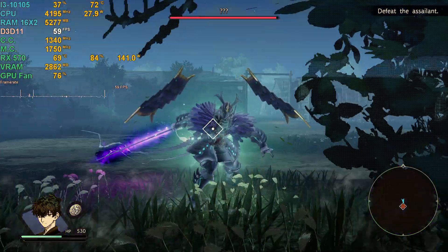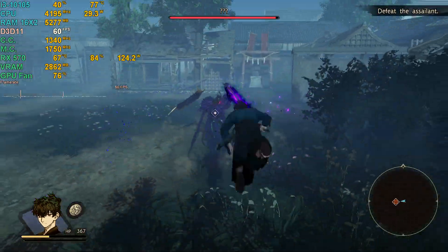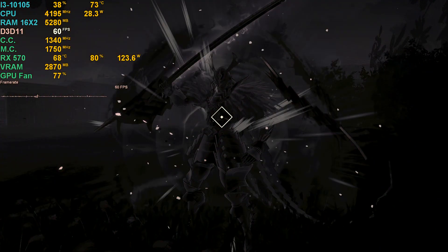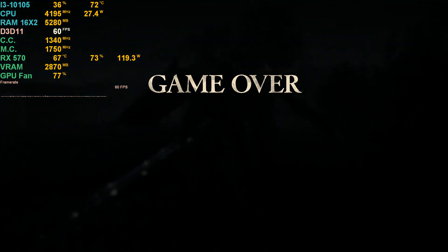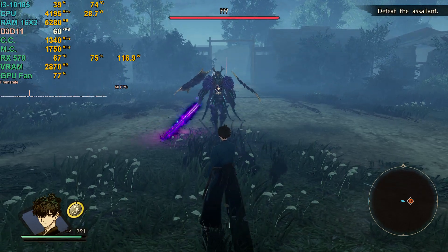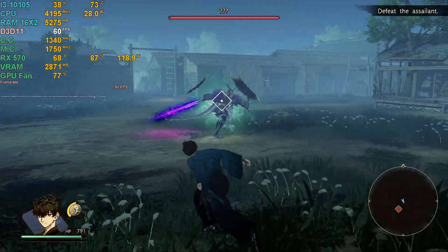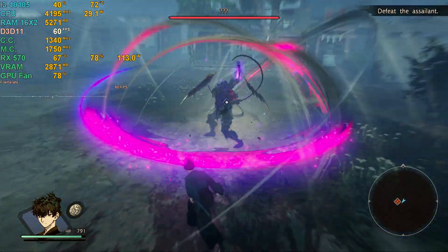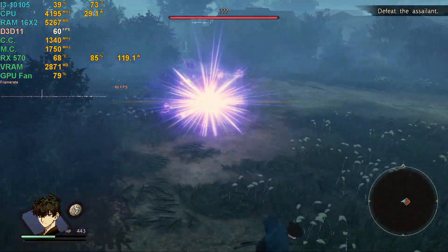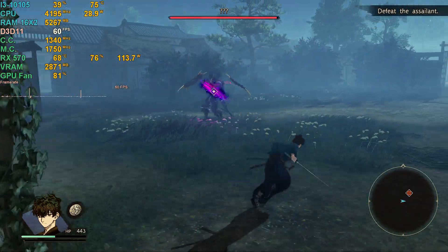I feel like I didn't listen to anything the tutorial told me and now I'm screwed. Holy crap — am I supposed to lose this fight? There's no way. When they said to dodge, they actually mean dodge. But I totally dodged and I'm still being hit. I don't get it.